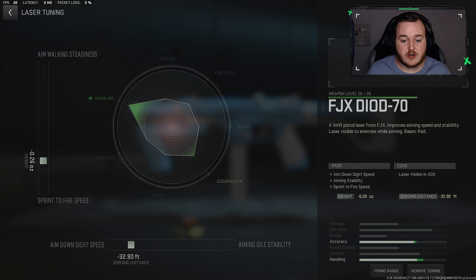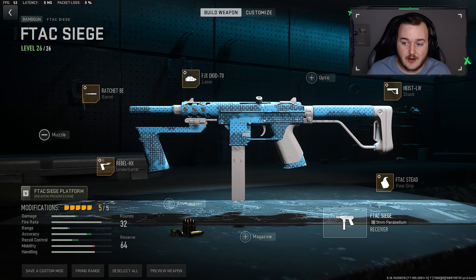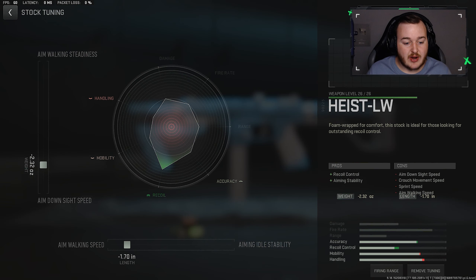For the laser, aim-down-sights speed at 32.90 and sprint-to-fire speed at 0.26. We have triple tick on the handling, so we're more aggressive with that run-and-gun playstyle. Make sure to copy these down.